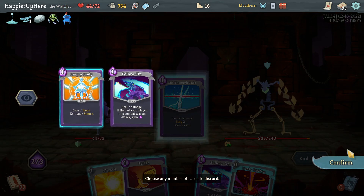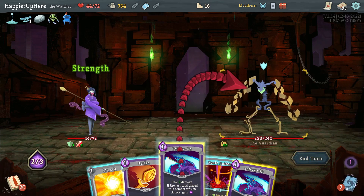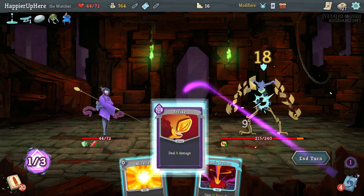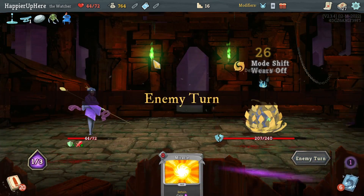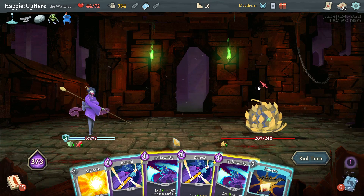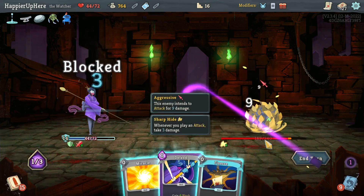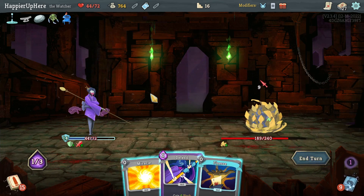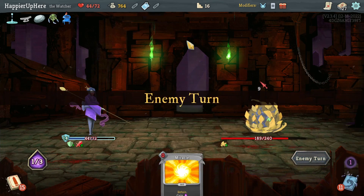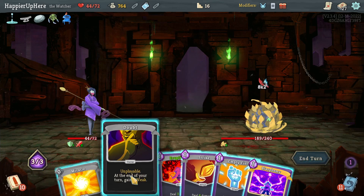Guardian — get rid of this, do Cut Through Fate. I should have drunk the Strength Potion to transform this one this turn; next turn I'd have 14 block so I don't have to worry. That's convenient — one Follow-Up, Defend, a second Follow-Up. Let's keep the Power Potion for later since I might need it in a turn where I don't have any block at all.